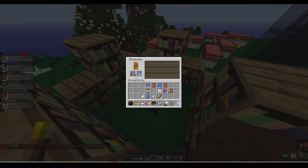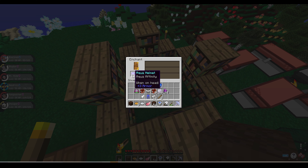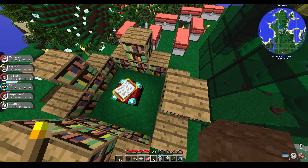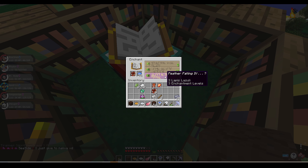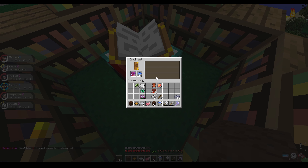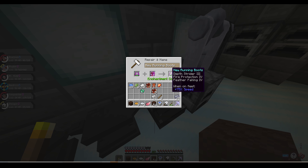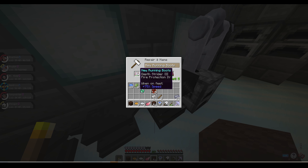I enchanted the boots with Depth Strider 3. Then after enchanting all the rest of my armor, I put a book in there and realized it was Feather Falling 4. So I spent the rest of the day getting levels so I could go back, get the Feather Falling 4 enchantment for my boots, and combine it in an anvil. These boots just needed Unbreaking 3 and then they were god tier.